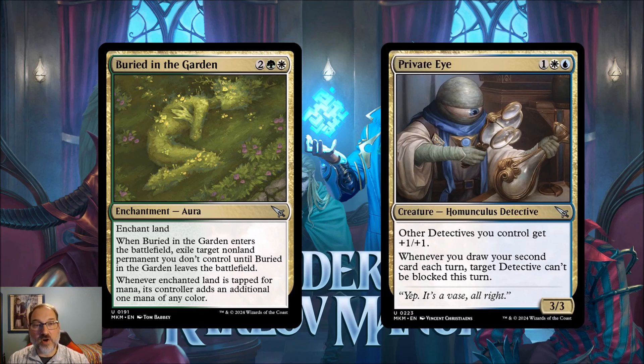Finally, our last card of the day is Private Eye, for one, a white and a blue mana — a homunculus detective that's a 3/3. Other detectives you control get plus one plus one, and whenever you draw your second card each turn, target detective can't be blocked this turn. Essentially a lord for detectives. Three mana makes it a little harder, but if a detective deck develops, Private Eye might be just the card it needs to push it into standard playability.